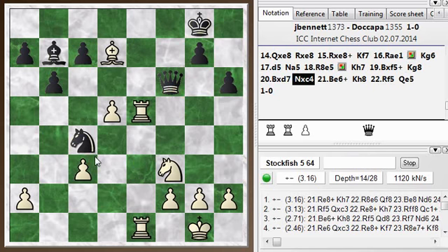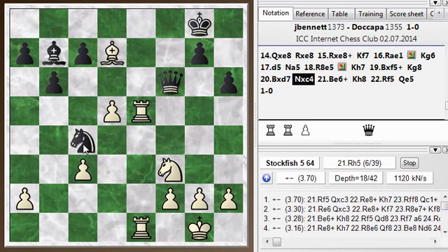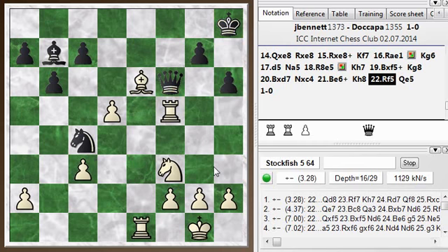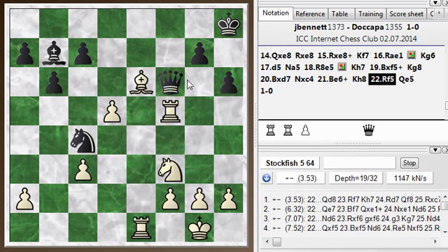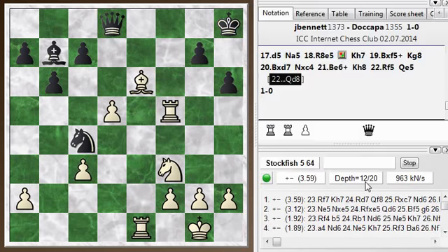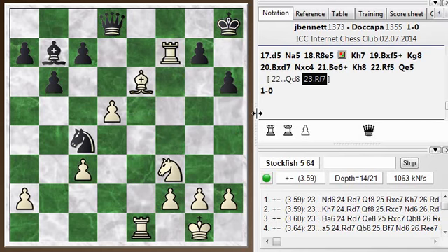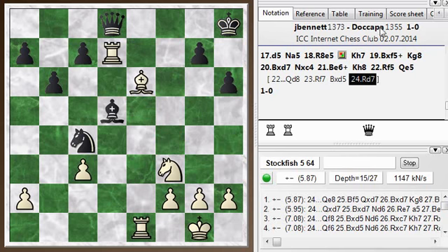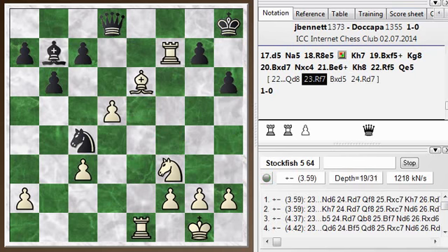He moved his king, and now rook e8 check I could follow up with. Instead I played bishop takes d7 — I didn't really see the follow-up after rook e8, but that clearly was not the best move. Still winning though. Now he gets to get his knight into the action, and he's hitting my rook. But I can play bishop e6 check, and the king went to h8 — best move. And now I went rook f5 hitting the queen. If he had moved the queen to d8 — the logical place — rook f7 looks pretty good. My rooks are just dominating, and his pieces are just out of play.